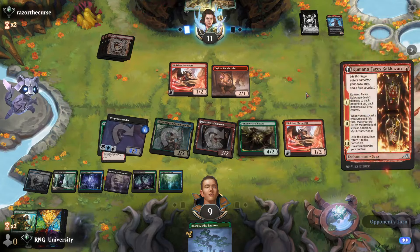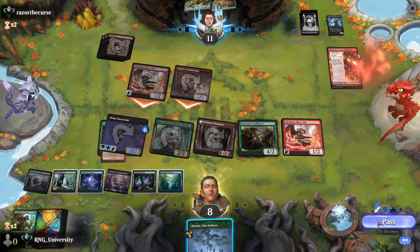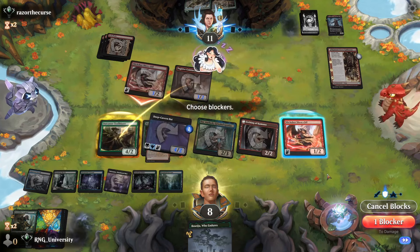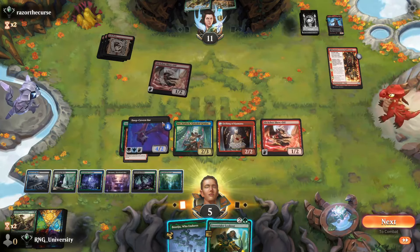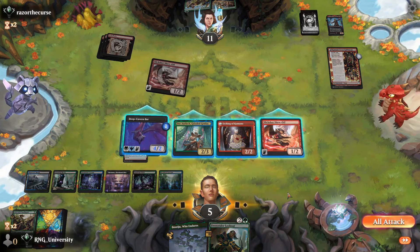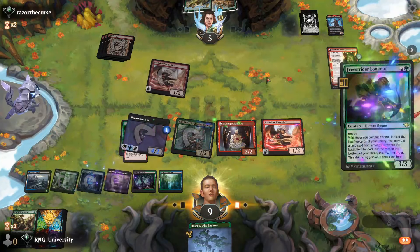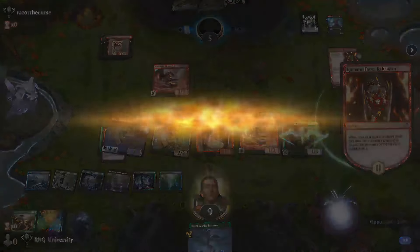I can use this as a blocker. Even though it has Haste, I definitely want to use this as a blocker. Kumano — you can try to trigger prowess here. Double attack. This is just Haste, not Menace, so I can block here. 4-5-6-7-8-9 — that's not lethal. If it's not lethal I should not go all in. I could Willsage this but I don't want to because I'll give him green mana. Just put it onto the battlefield and shuffle. No green mana — get rekt.